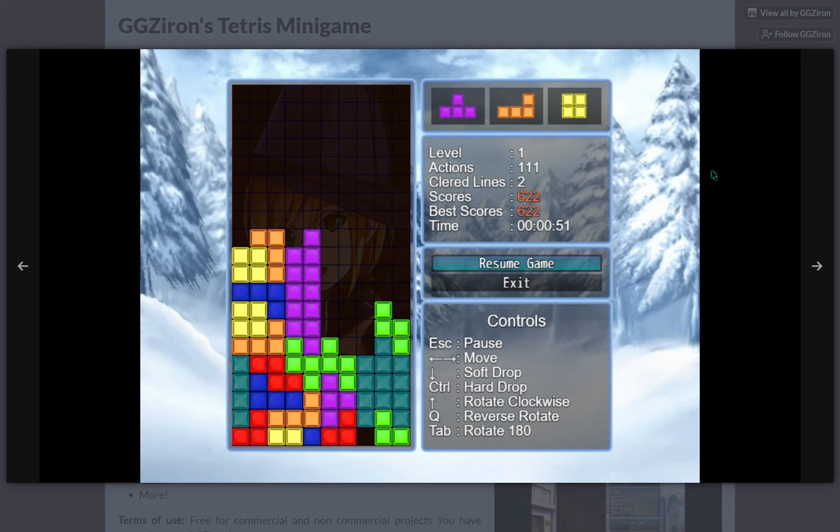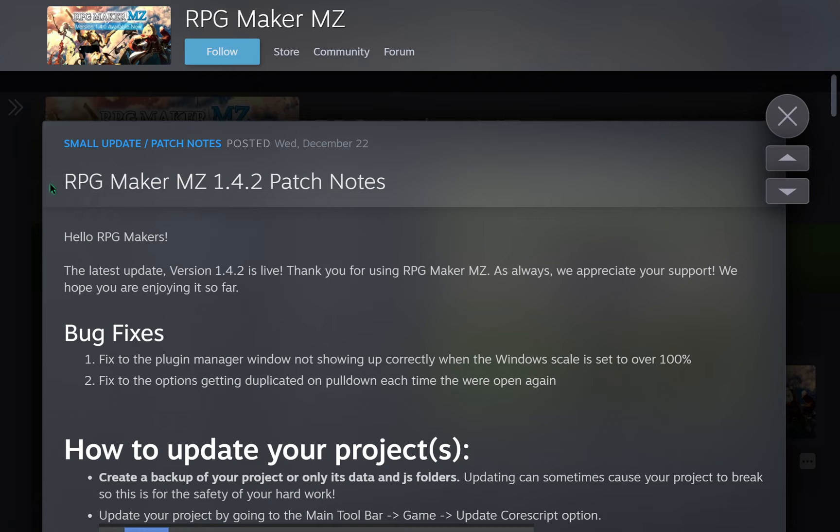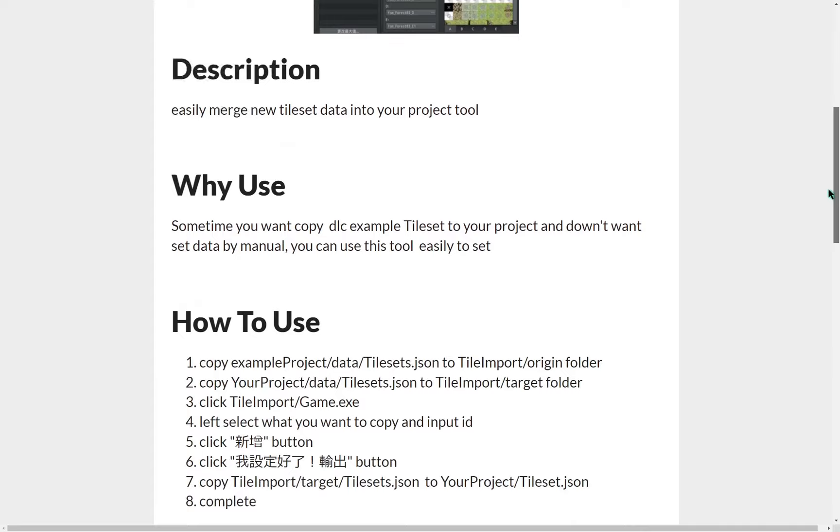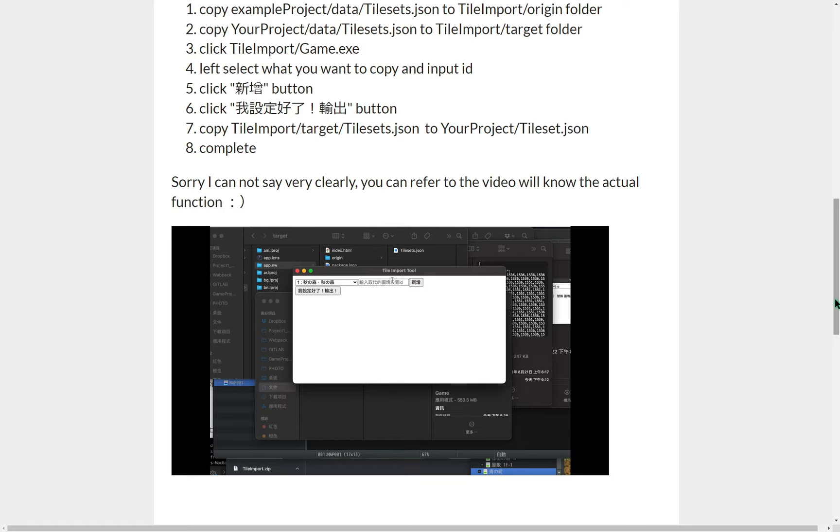An MZ plugin by GGZ Iron that adds a Tetris mini game. RPG Maker MZ has been updated to version 1.4.2 with important bug fixes. A pack of pixel art sky backgrounds by Aludas. And a tileset import tool for RPG Maker MV and MZ by Chimaki, that allows copying specific tilesets along with their settings from a different project.